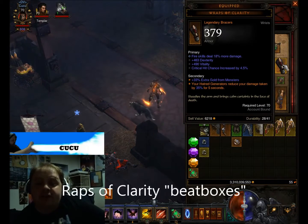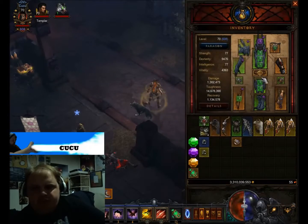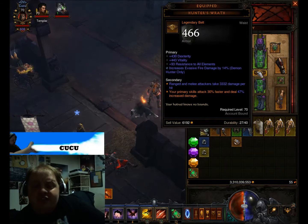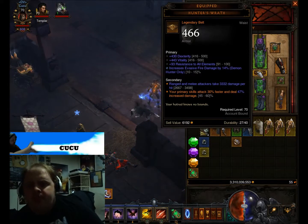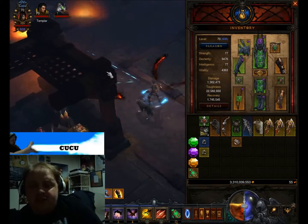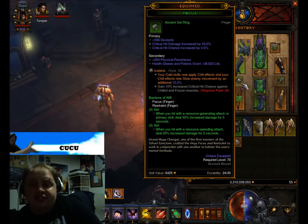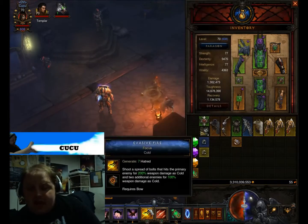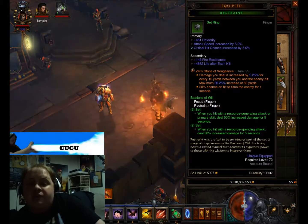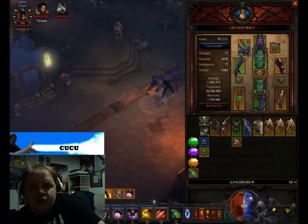The bracers I use are Wraps of Clarity, which when you use a Hatred Generator, give you a 35% damage reduction buff for 5 seconds — just amazing. The belt is Hunter's Wrath, which makes your primary skills attack 30% faster and deals up to 60% additional damage. When you're spamming mobs, Multishot gets really expensive and burns through your Hatred, so you want to regen as fast as possible. For gems I use Iceblink for the slow, and Bane of the Trapped — they'll be slowed all the time. And of course Zei's Stone of Vengeance: the farther you are from them, the more damage you do. Try to keep your distance, and if they get close, vault away.